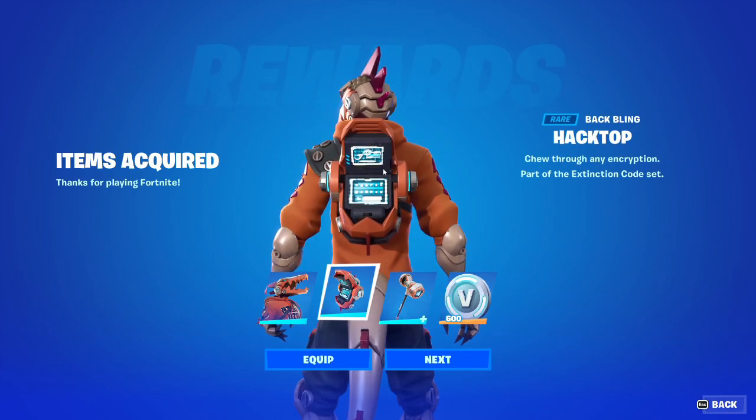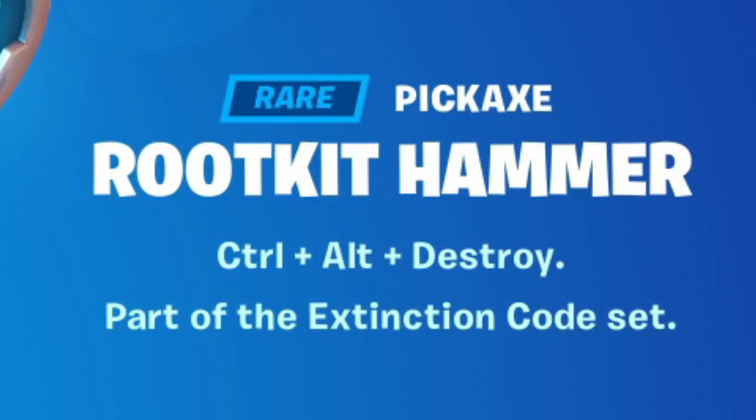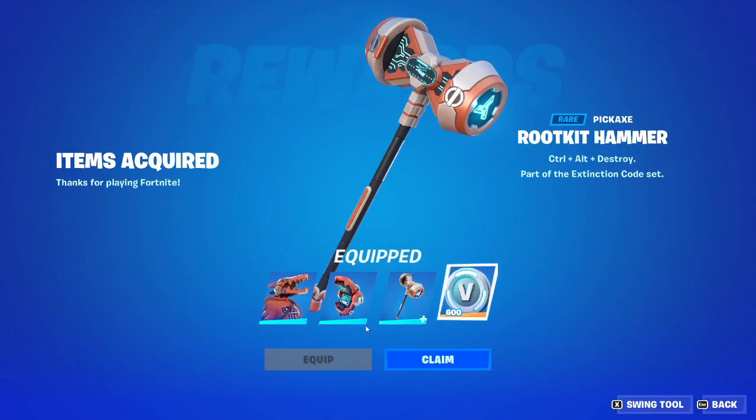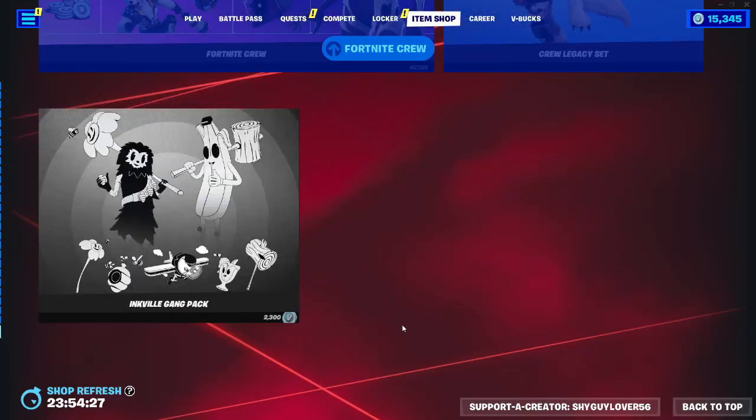We get the Hack Top back bling — shoot through any encryption. Then we also get the Root Kick hammer — control alt destroy. And you also get 600 V-Bucks. The V-Bucks alone make it more than worth it because you spend four dollars and you get like five dollars worth of V-Bucks.